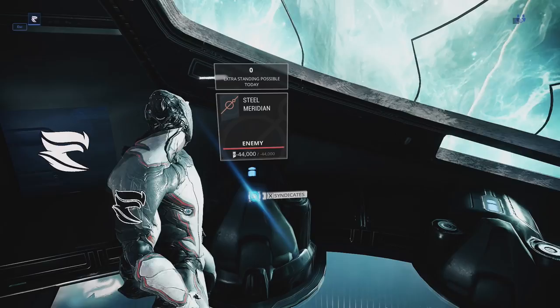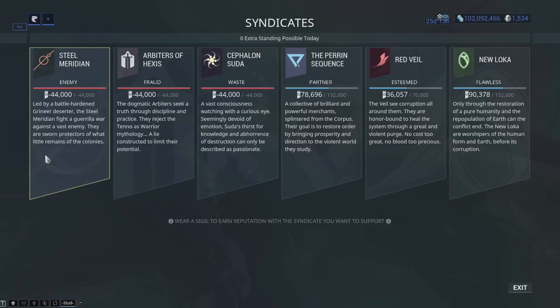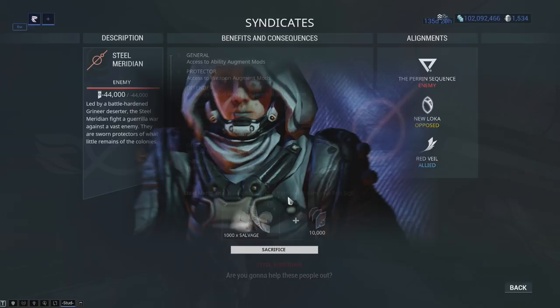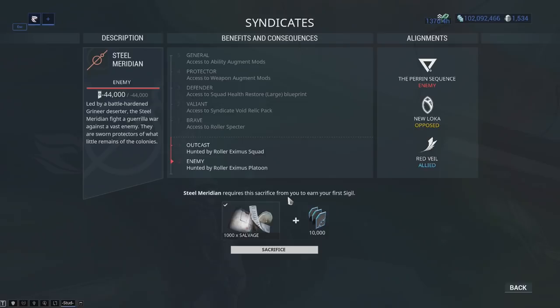Choose whichever syndicate you want, but I recommend for new players choosing Steel Meridian because there's a mod in here for a shotgun known as the Hek, which gives you 200% multishot, which makes the entire game a breeze. It doesn't really matter which one you choose because you're always going to be able to get everything from the other syndicates via trading. So don't worry too much if you didn't choose the syndicate you wanted — you can earn the reputation back. Whenever you originally initiate with the syndicates, you're going to get a little sigil which you equip to your Warframe, and that's going to convert some of the XP you get in missions into syndicate standing. You can also earn that via your syndicate missions, which you can see on this little console here.